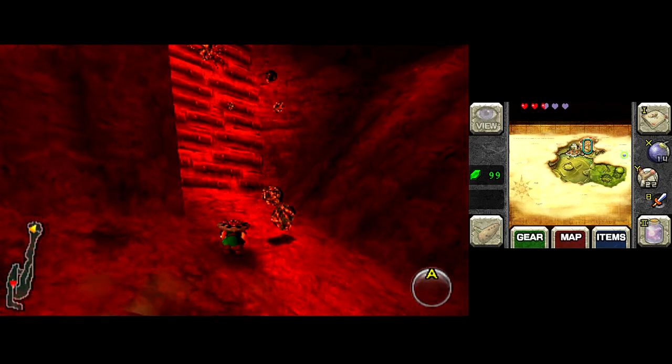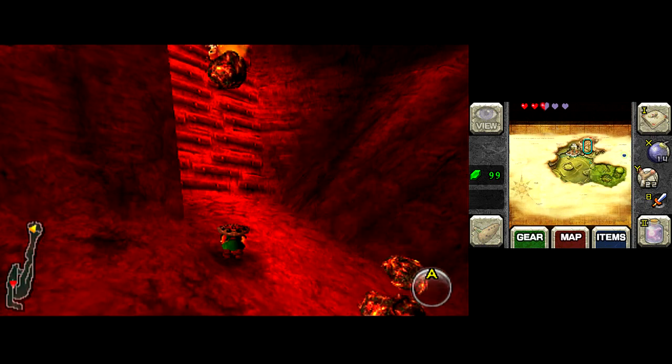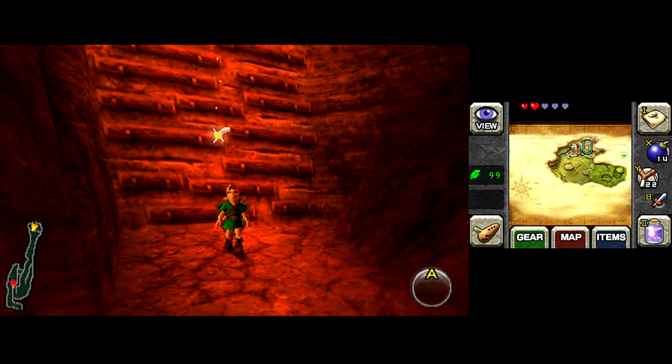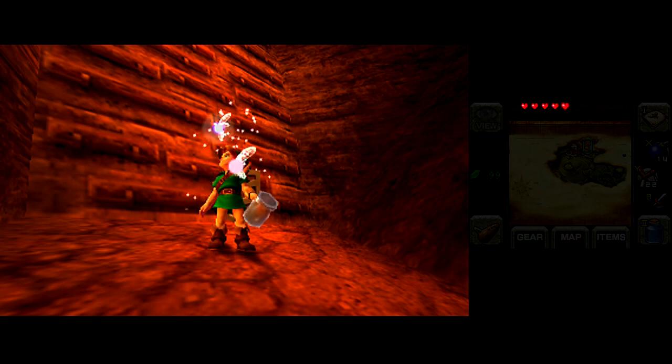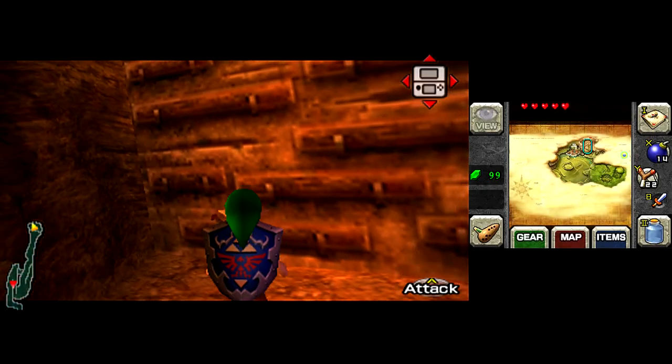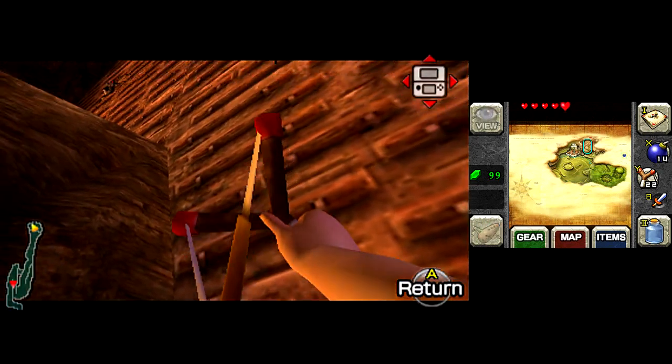It's a good idea to bring a fairy with you. And of course, a Hylian shield, because if you bring a Deku shield it'll burn up the shield, and you won't be able to turtle your way to victory. There's a replacement in Dodongo's Cavern, but if you've already used that up, tough luck — you'll have to walk all the way back to Kokiri Forest to get a new one.